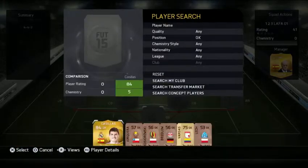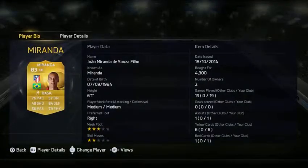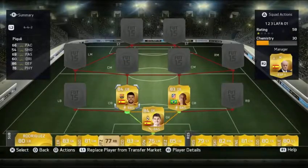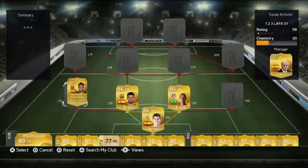So my goalie to start off with is Eker Casillas. Really good goalie, I really like him. Then we got Miranda, 76 pace, really good. Then we have PK, he's a really good defender. If he gets outrun, we have Miranda to back him up. Then we have Jordi Oliver, the beast — 92 pace, 81 dribbling, really good.